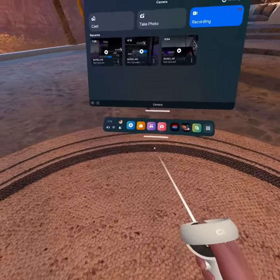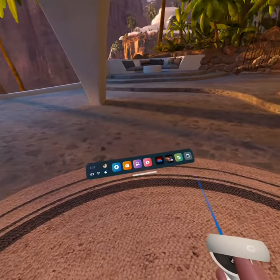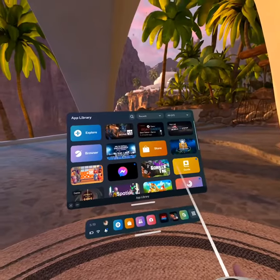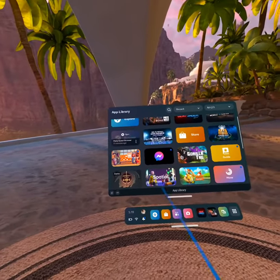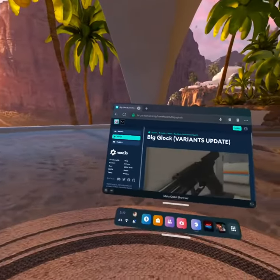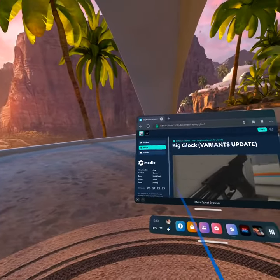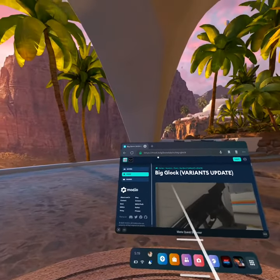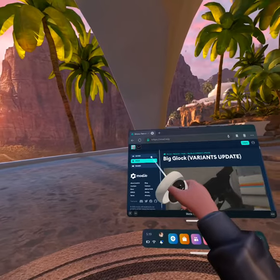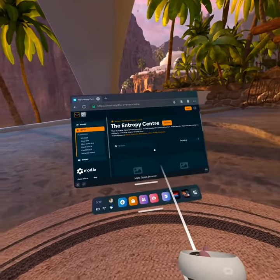All right, so here's how to download the 7-eleven software. Okay, so you want to right there type in that right there. Now it's going to take you to games — go to Bone Lab, launch Bone Lab.